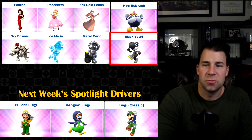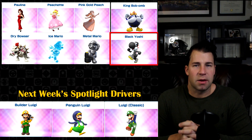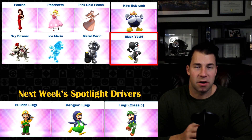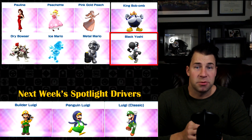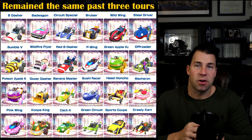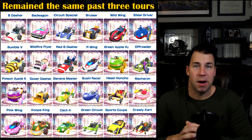Looking at non-spotlight drivers in the week one pipe: typically we see spotlight drivers from week two thrown in, which is great. King Babam is now confirmed as an all-cup item, and Black Yoshi is confirmed as an all-cup freebie when you clear all the cups. So we now have a potential permanent item at 100 pipes — Black Yoshi — to go alongside King Babam. Interestingly, there have been no changes to the carts for the third time in a row.